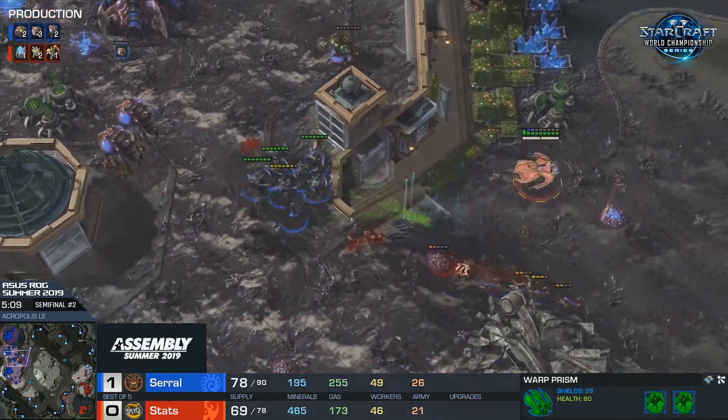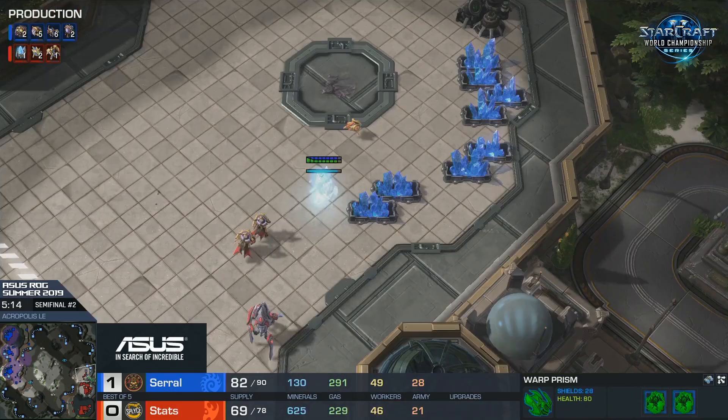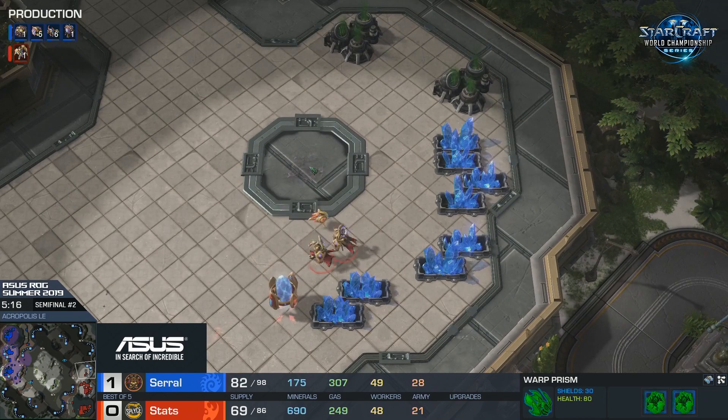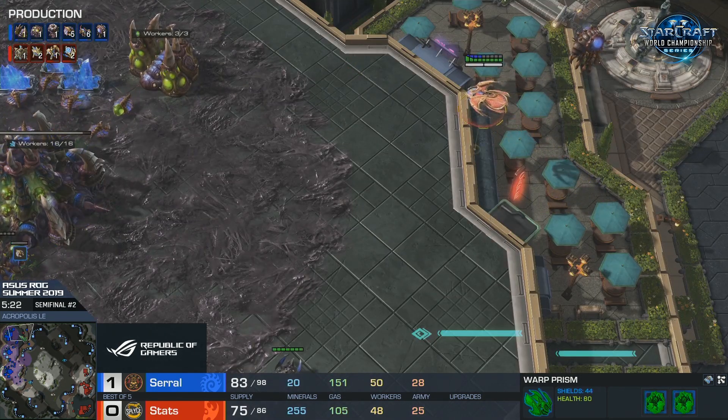Serral is so good with his Queens at shutting down whatever air units are on his side of the map - whether it's Medivacs, Oracles, or in this case the War Prism. He's always doing the moving shots to make sure he does maximum damage to it, to chase it away.